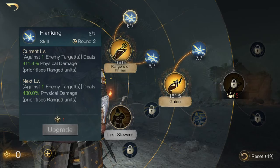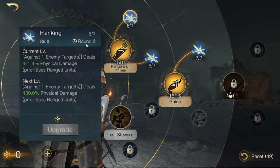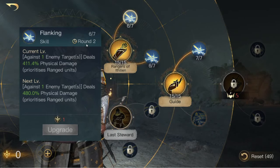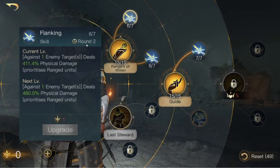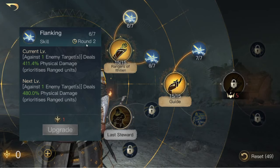Then we just pick up the associated skills with Rangers of Ithilien. Flanking has a 2-round cooldown, so it goes off round 3, etc. It does a pretty nice chunk of damage, and importantly it prioritizes ranged units. This is very nice because ranged units tend to be very squishy, meaning every time Faramir uses Flanking he's going to get a lot of kills. The tradeoff for ranged units being squishy is that they tend to do a lot of damage, so you're ensuring that you start killing the enemy's ranged units quickly and in large numbers.